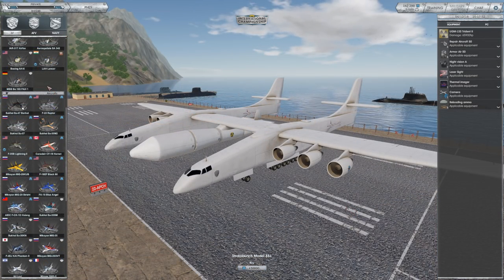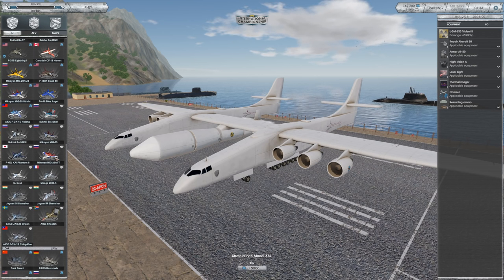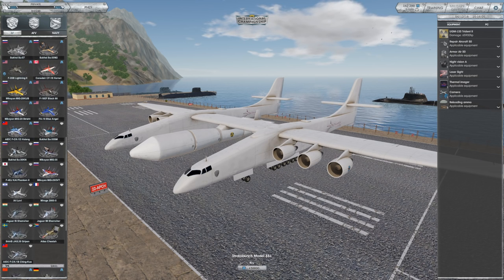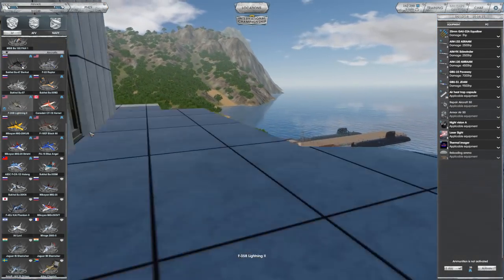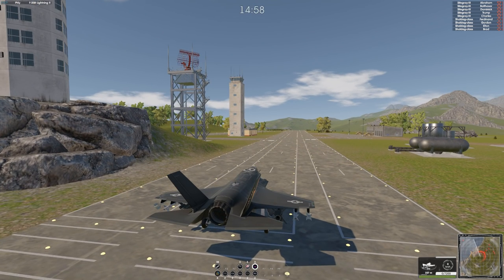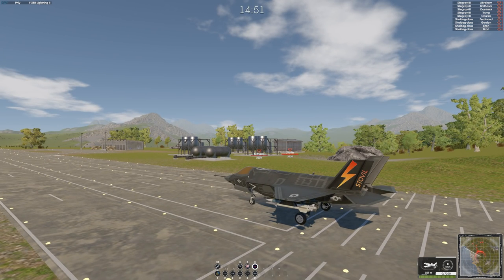Last video we played with tanks and helicopters. Armor MMO gave me some premium currency to test out while they're developing the game. Now I want to show you some aviation. We're in fighter jets — here's my F-35 Lightning. Right now they have a really good base for what aircraft could be, they just need to work on some flight models and how planes usually fly. We'll go ahead and start the F-35 Lightning — just like a car, push to start.